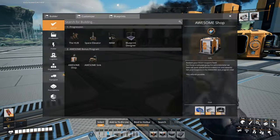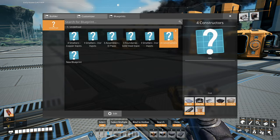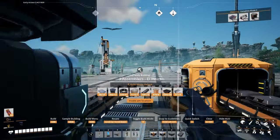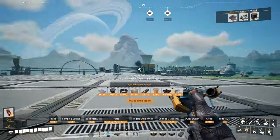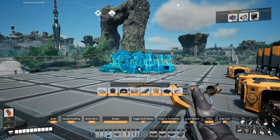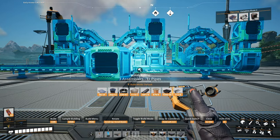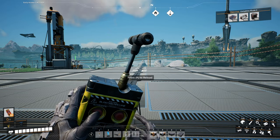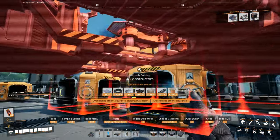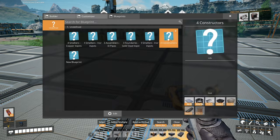So we're going to put the... where is it? The assembler is... we need some space for it. Wait, wait — we need the constructors first. We need to turn these ingots into actual products we can use.